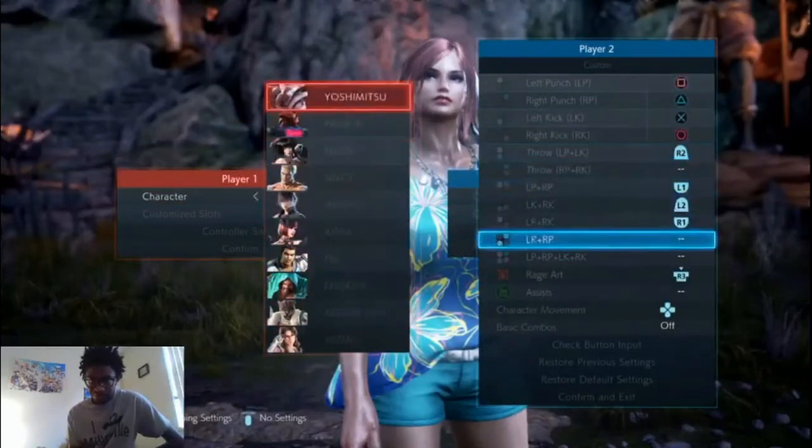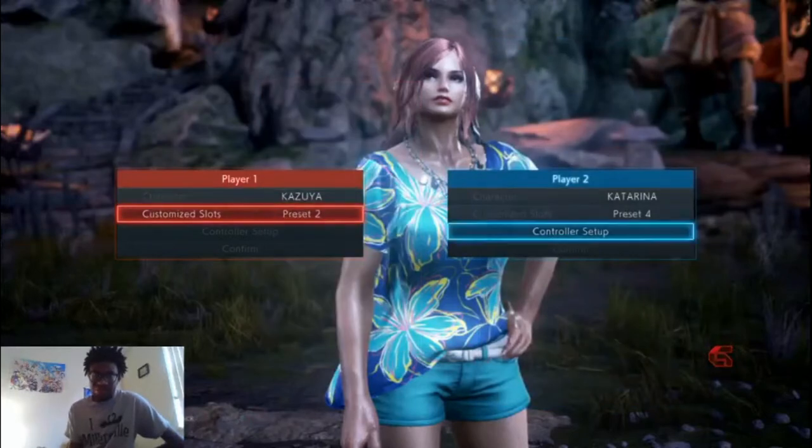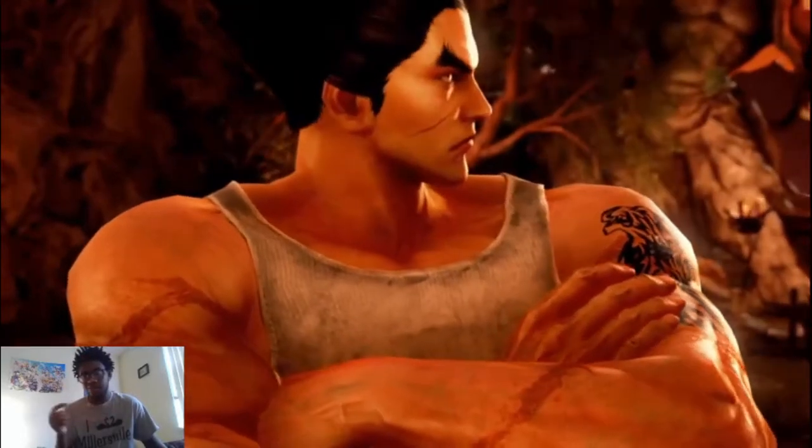So of course, character switch. I realized my buttons were messed up, by the way. Violet switches to Kazuya — this is her main character, pretty much the only character she uses besides Armor King, and that was for a brief period.